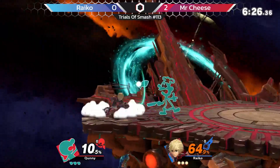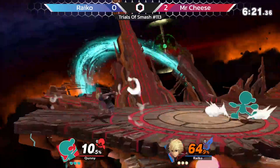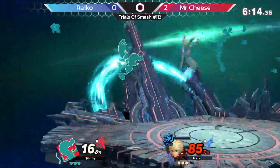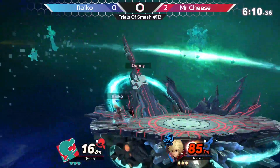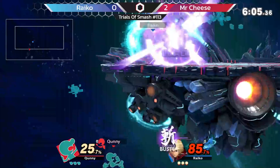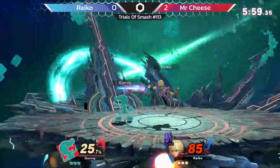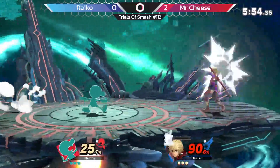I see Ryko going for a lot of these upies but they're all missing. Nice nair. Cheese is just getting the really unfortunate sour hit. Nice shield, though, from Ryko. I honestly think the reason Ryko's losing right now is because he's giving Quinny too much space to approach. All he has to do is space right there, and Game Watch can't really do much about it — the most range he has is with back air with the turtle.